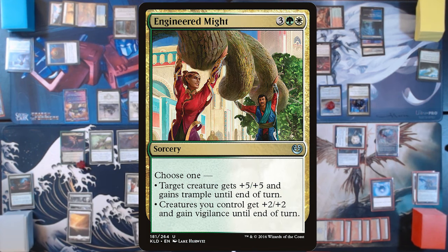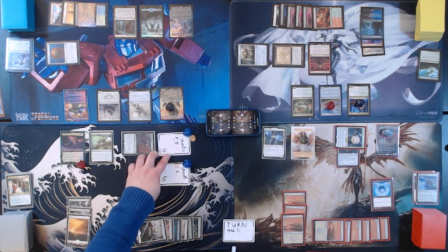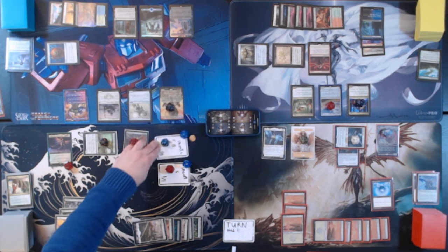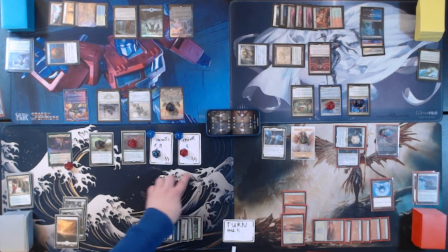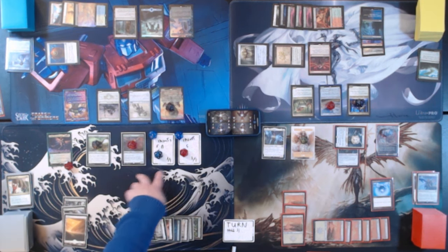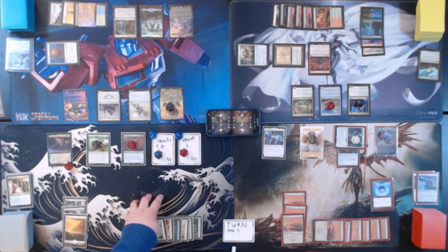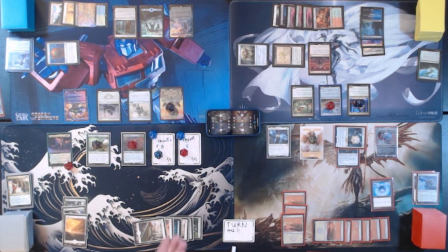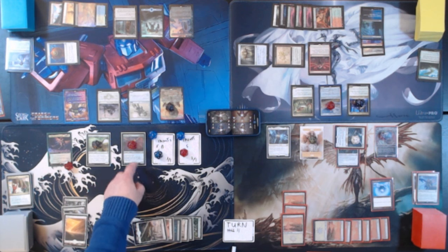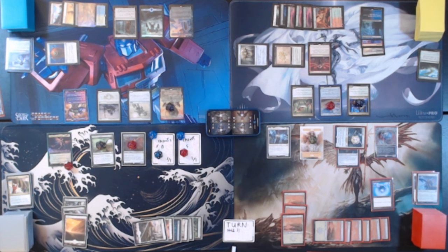Engineered Might — choose one. I'm going to take two creatures I control, give them +2/+2 and Vigilance until end of turn. Then going to move to combat and swing all of these at you. When they go to attack, thanks to Vrestin, they're going to get +1/+1 counters on them, and they actually have Vigilance and are getting +2/+2. So these are all flyers — we're looking at two 2/2s that are now 4/4s. This is a 4/5 with Deathtouch. This is an 8/8 and a 7/6. We've got a total of 6, 12, 24 — twenty-four damage off of these. From 60 down to 27. One hit. That is fantastic.